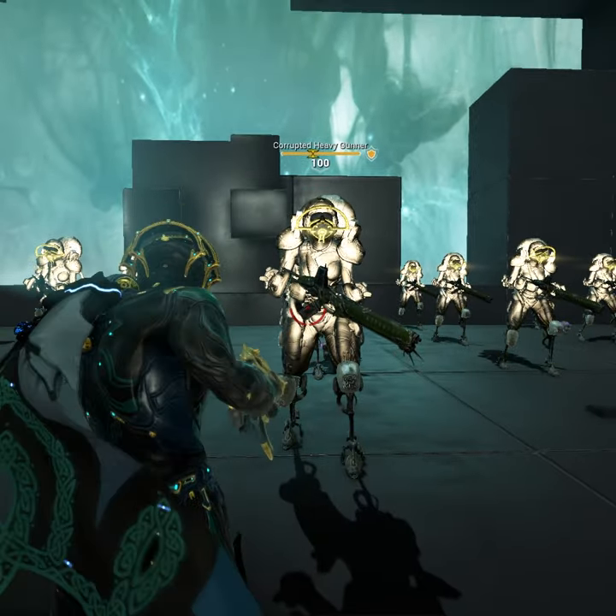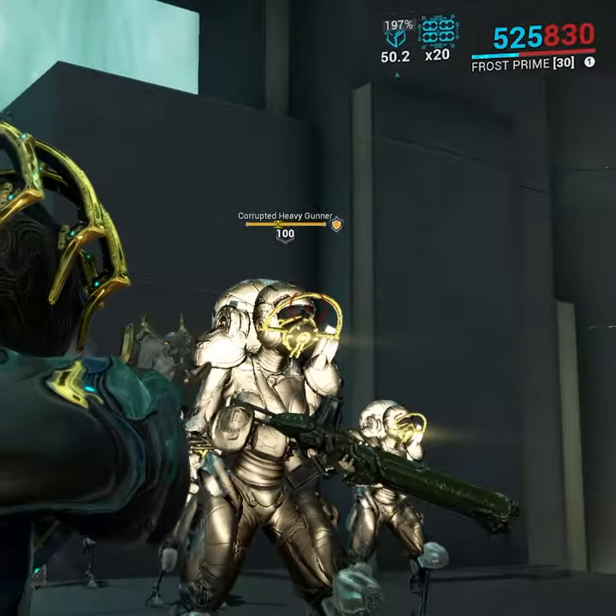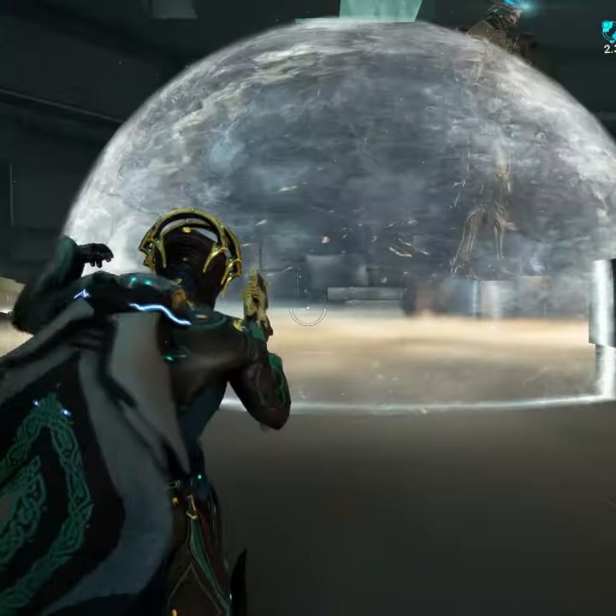Frost in one minute. First ability is a single target freeze which is only useful for its augment and popping third ability's bubbles. But without the augment, it's mostly just a helmet spot.